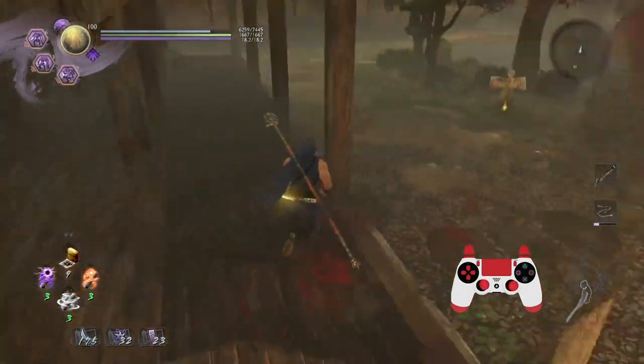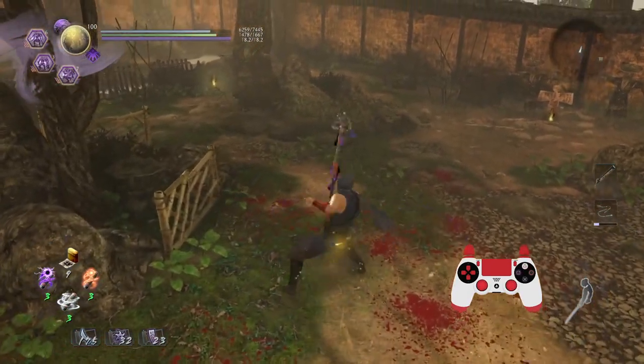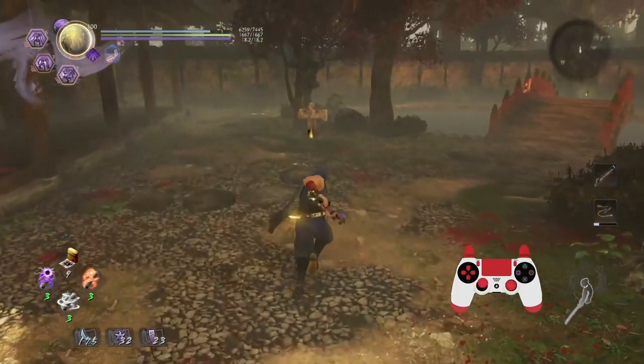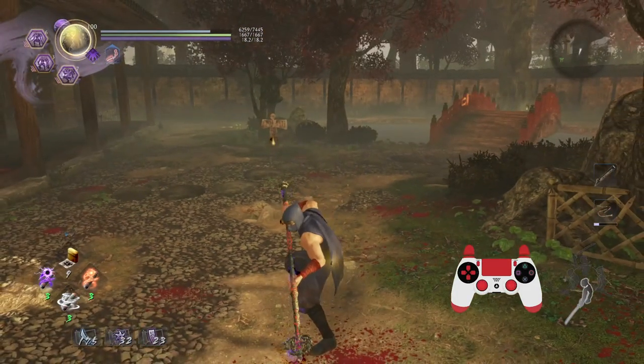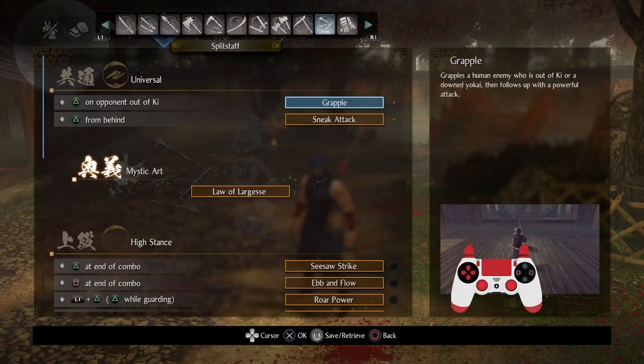And as you saw against that human opponent, using a mixture of extended range and extended hits, I basically nullified the entire pressure that he had. So that's what I really want you guys to get used to. But that's not it when it comes to Split Staff.